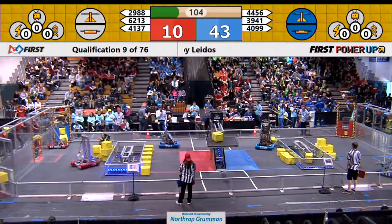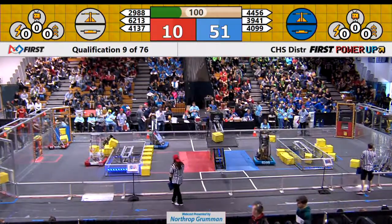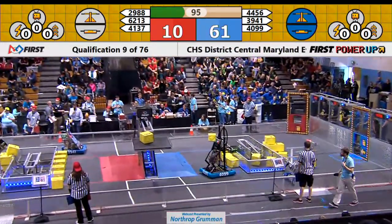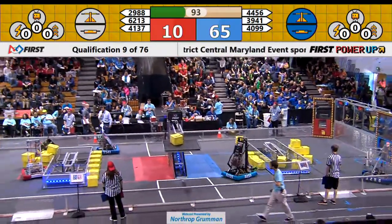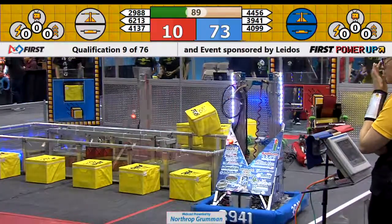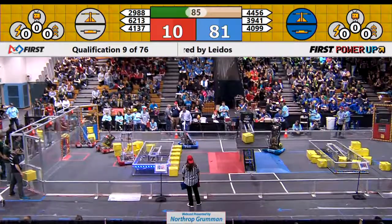39-41 comes shooting across the line. Their teammate 40-99 has a second cube — they're picking it up and looking to close the deal on their switch. Blue wants their switch to stay blue. 29-88 is using a kind of unique strategy: they're going to tap a cube into their switch by dropping it off the bottom of their pile.